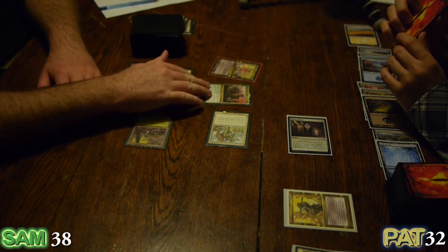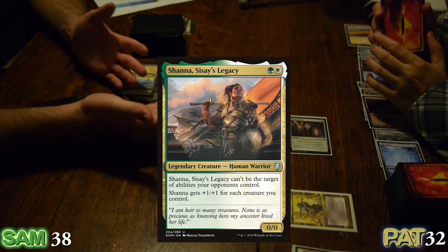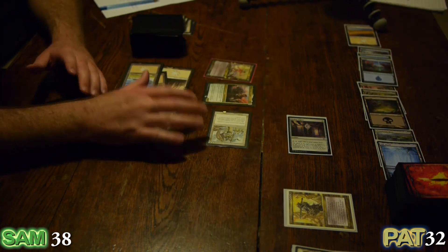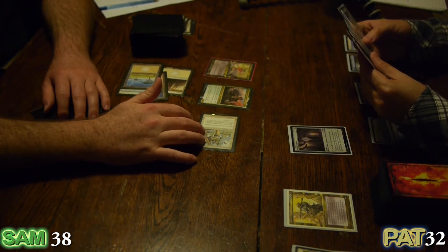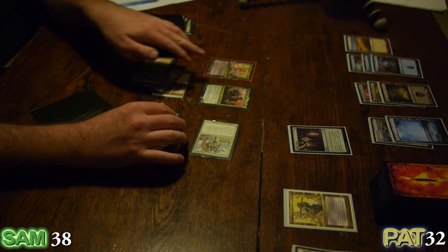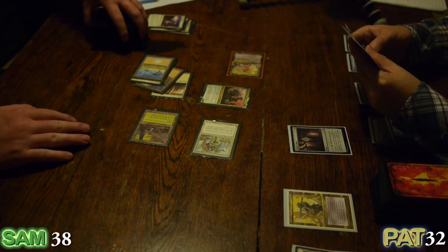I'll play out Shana, Sisay's Legacy. I don't know if Shana is the daughter or something like that. Go — that's on theme. She's a three-three at the moment. I will tap Sisay now on your turn — that's a good move. Just decide what I'm looking for.